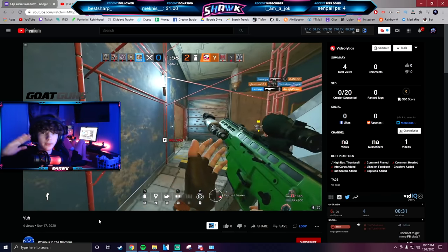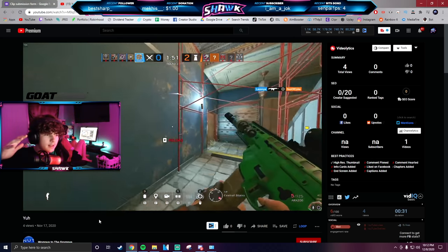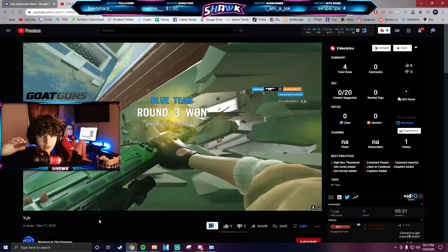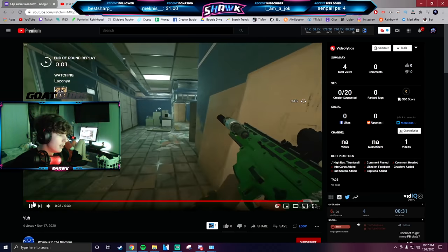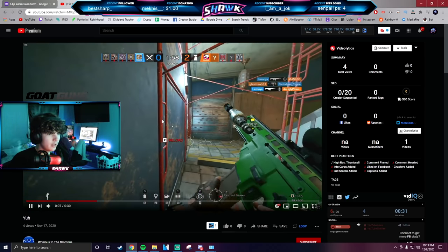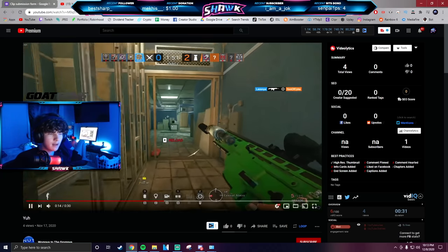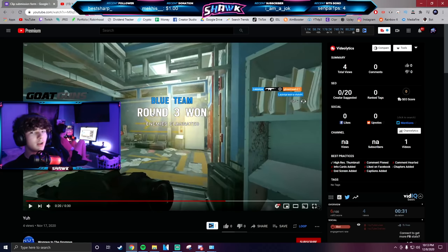In the clip: number one thing — please lower your DPI. If you're on PC and don't know what DPI is, it stands for dots per inch — it's the sensitivity for your mouse. I promise you this guy's got at least 2000 DPI. It's so fast you can see it. Look, when he goes to aim down right there you can just tell it's so high. If you want to become ten times better immediately, lower your DPI to either 400 or 800 — it is the industry standard.